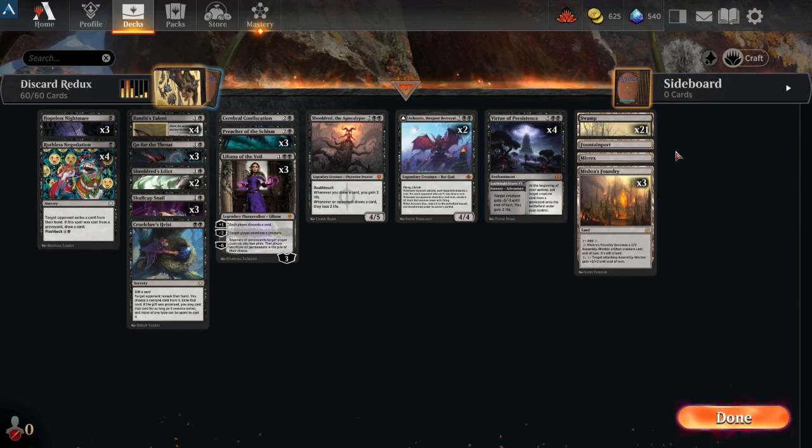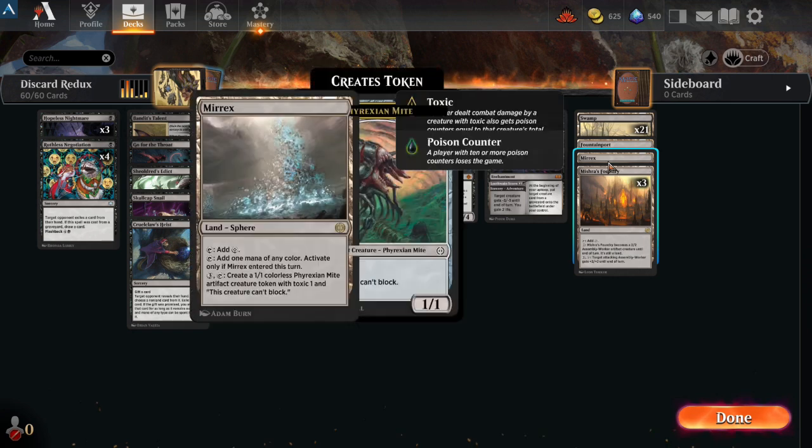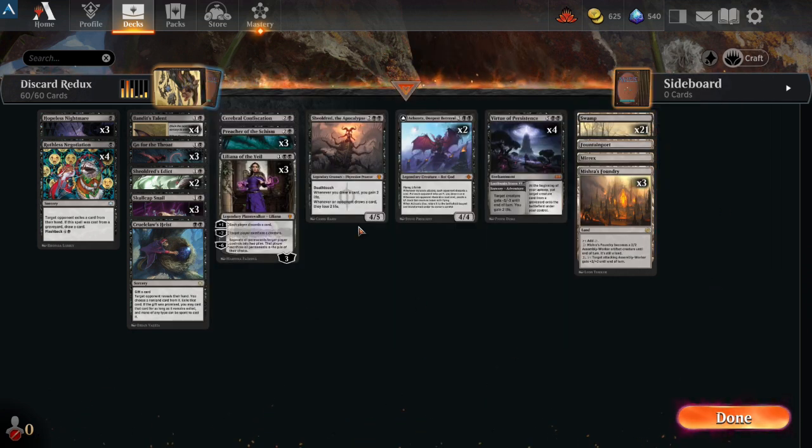The mana base is 21 Swamps, one Fountain Port, one Merex, and three Mishra's Foundries. It seems like in recent games by turn four I have two Mishra's Foundries, a Merex, and like a Swamp, so it kind of cuts me off from playing two things at once. But anyway, let's get into some games. I decided to do some ranked stuff, like last time — we'll see.